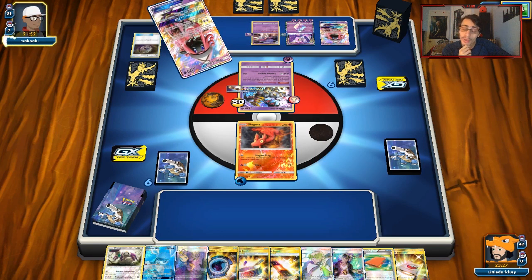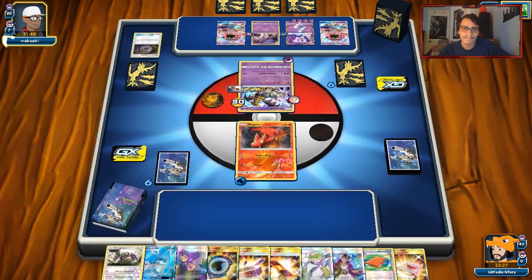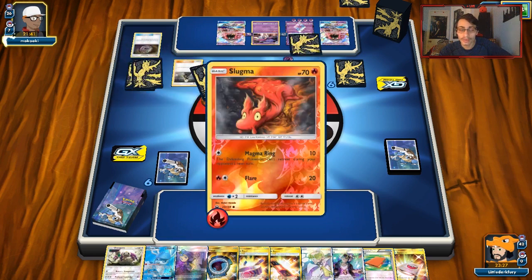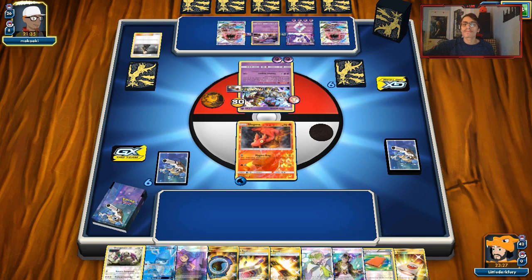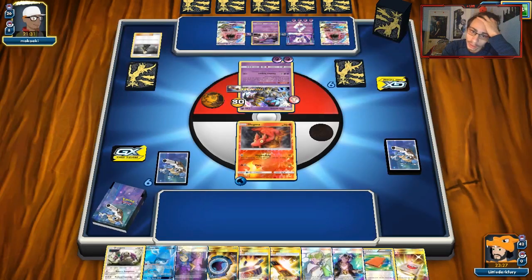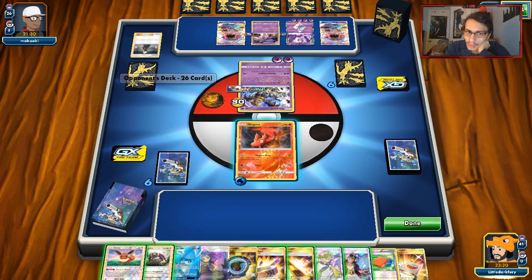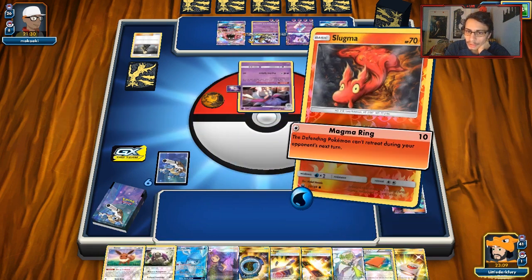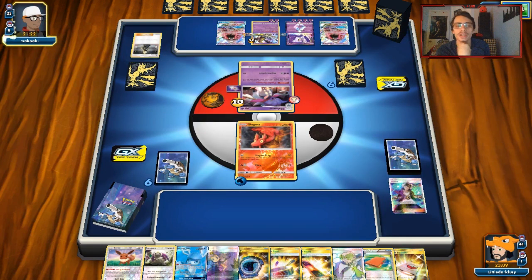He's going to drop another Lele — that wouldn't have happened if we had Glaceon active, because then he couldn't have grabbed a supporter. I can Faba the Escape Board off but I'm just going to Guzma the Malamar. Drew an Eevee but we don't have a Water. If we can draw Water Energy or Energy Lotto, we'll try and go for Eevee and bench it. I don't want to bench it and then evolve next turn with no energy, and then have Guzma knock it out.